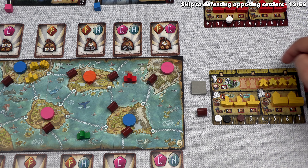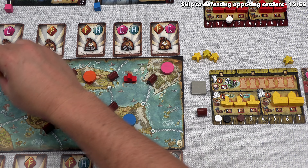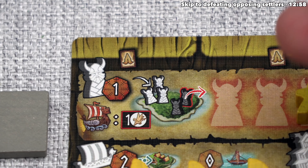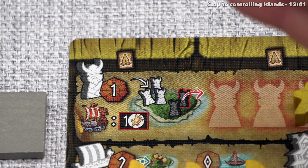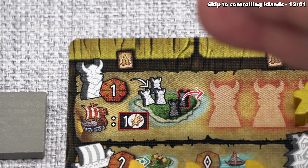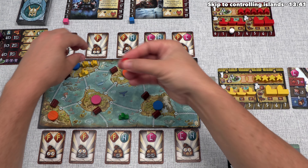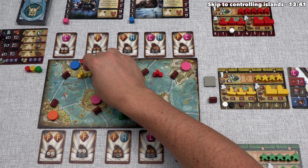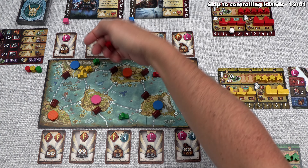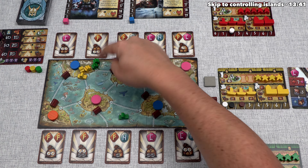Each player has at most six settlers. If all are out on islands, you can pull any back as a free action and immediately redeploy them. Every time you add settlers to an island, if you then have more settlers than an opponent, that opponent must remove one of their settlers. For example, if green and red each had one settler and we brought in two, both would lose one. If green had two and red had one and we added two, only red would remove one.